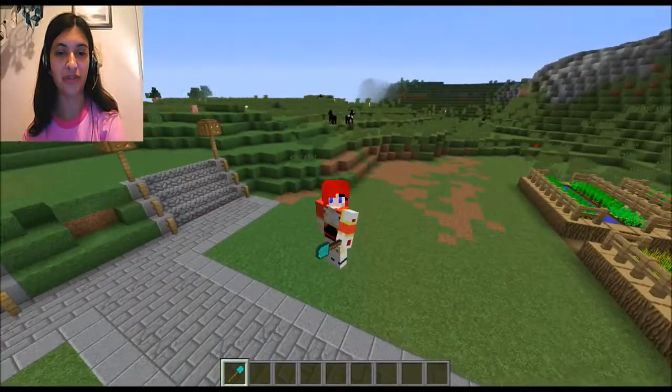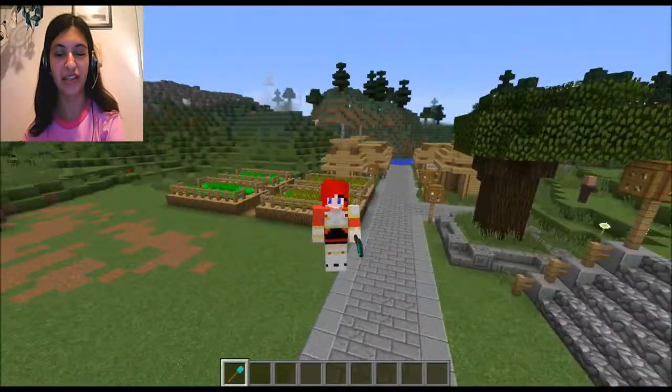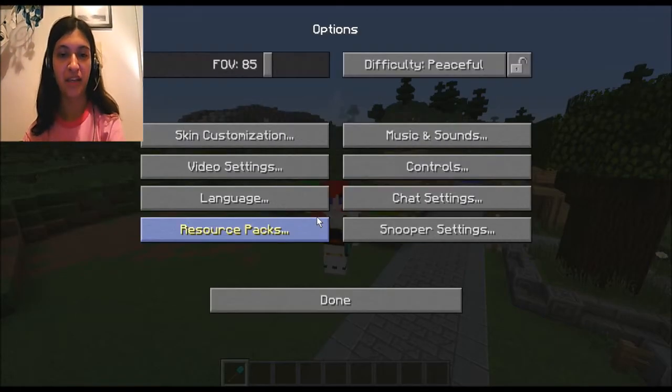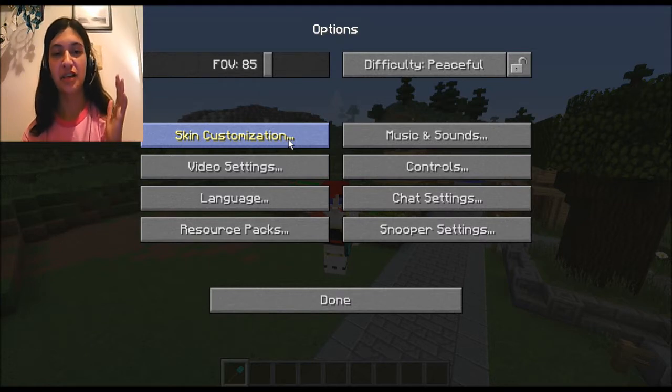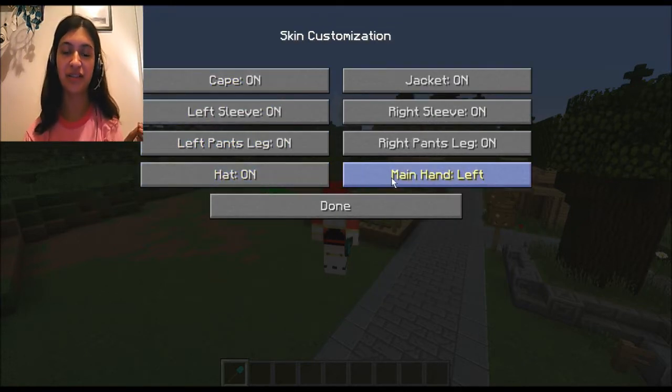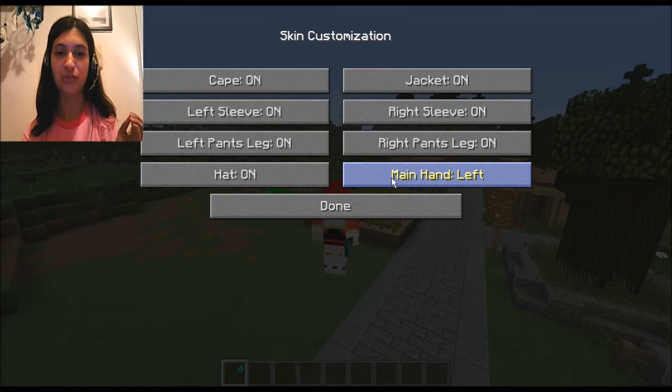You can see I have something in my left hand — it's a shovel. So you see this skin customization thing? I never touched this before because I never really gave a crap about it. I don't know when this feature was implemented — not the skin customization, but this particular feature that says 'main hand.' I didn't know that was a thing.